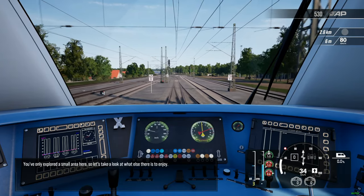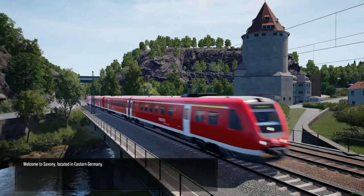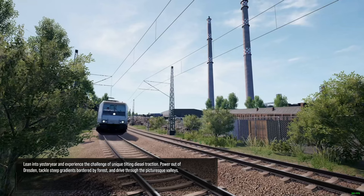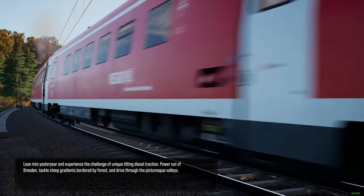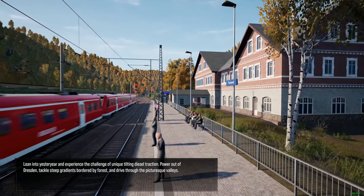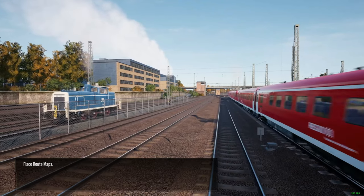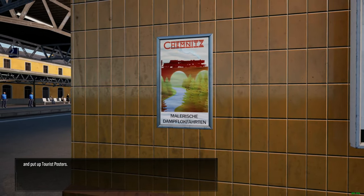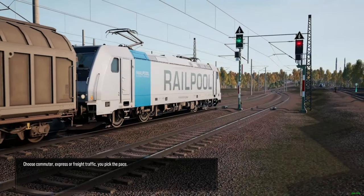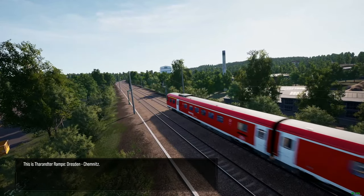Welcome to Saxony, located in eastern Germany. Lean into yesteryear and experience the challenge of unique tilting diesel traction. Power out of Dresden, tackle steep gradients bordered by forest, and drive through the picturesque valleys along the way. Be sure to place route maps, paint garden gnomes, restock the first aid points, and put up tourist posters. Choose commuter, express, or freight traffic — you pick the pace. This is Train Sim World: Dresden to Chemnitz.